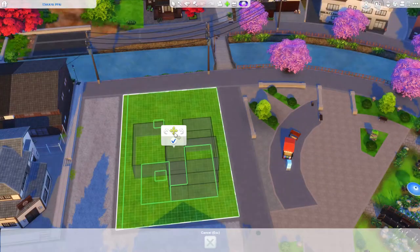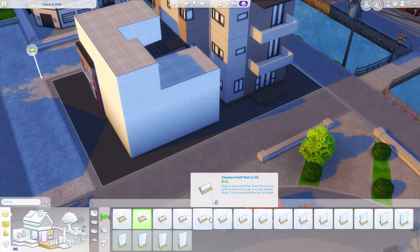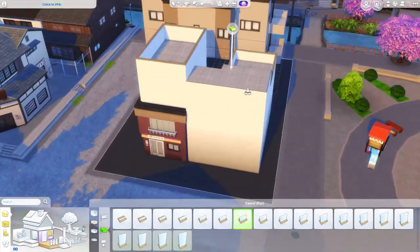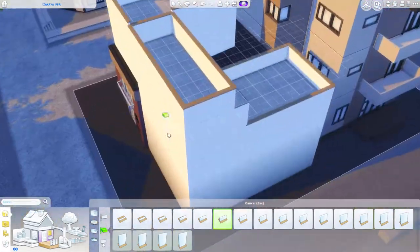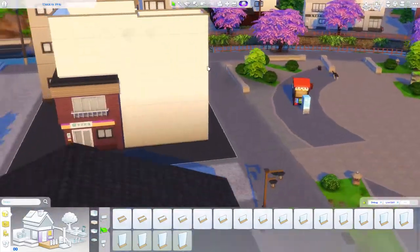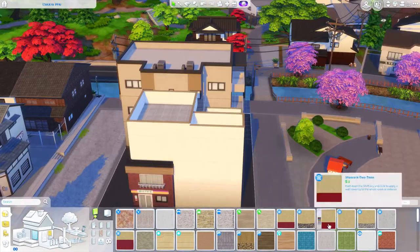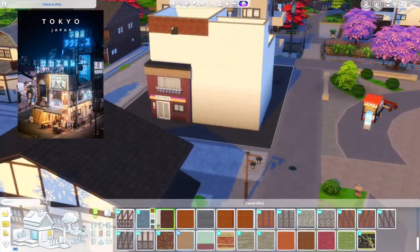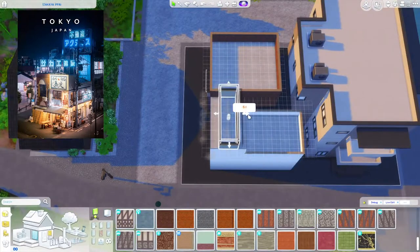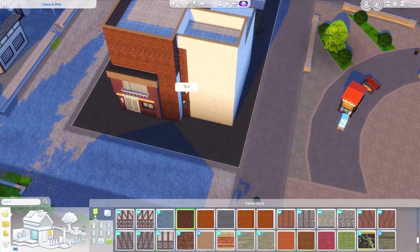I got inspiration basically from a build I saw on Pinterest, looking at different Japanese style buildings that you would find in a Japanese city like Tokyo. As a matter of fact, the building I found actually is in Tokyo, and I'll pop the photo of it up on screen now so you can see what I'm kind of copying, because I am directly copying the exterior.